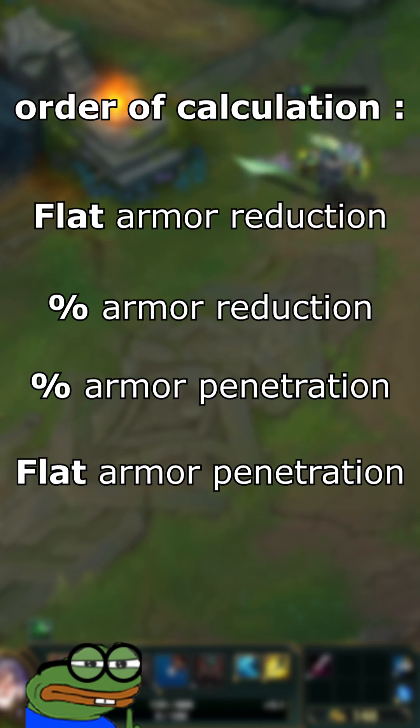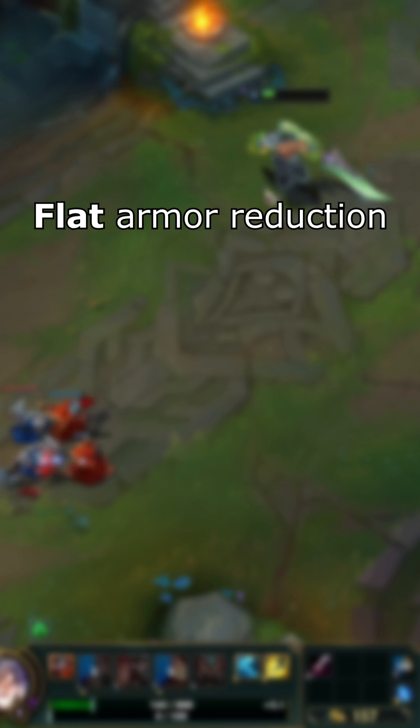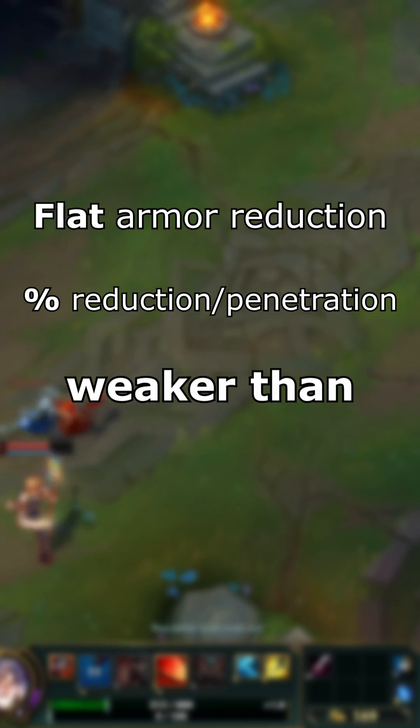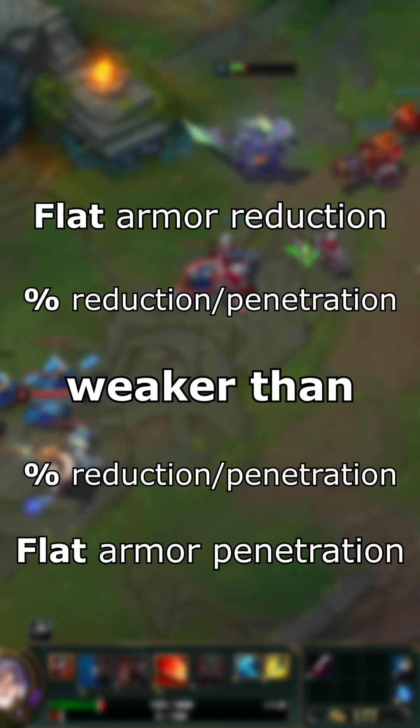Mathematically speaking, you usually want percent effects to be calculated first. This means combining Flat Armor Reduction with % Armor Reduction or % Armor Penetration is mathematically weaker than combining either of those percent stats with Lethality.